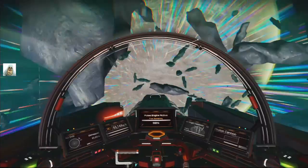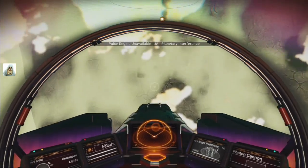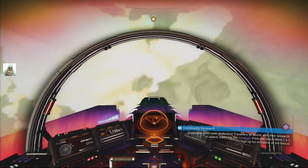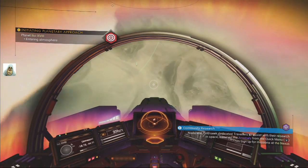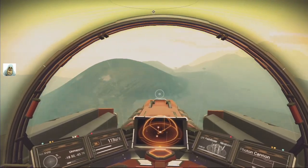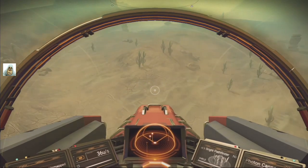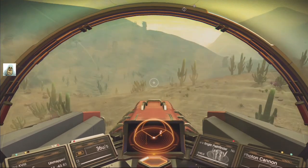Let's play No Man's Sky. I just popped over to a neighboring system because I'm after some cactus flesh and star bulbs — only for poly fiber or whatever they're called. The first planet in this system has cactus flesh, so that's where we'll be going. Oh hello, why are you flying like that? It's a bit misty. Perhaps it's hot. Seems reasonable — let's just land and find out.